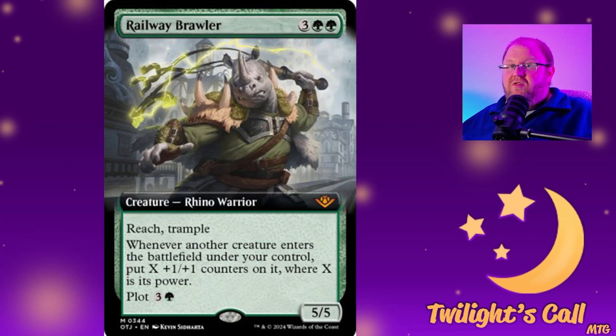Now remember when I was talking about Bristly Bill? Here's the card that goes really well with him: Railway Brawler for three green green — a 5/5 rhino warrior with reach and trample. Whenever another creature enters the battlefield under your control, put X +1/+1 counters on it where X is its power. So a 3/3 entering becomes a 6/6. This gets exacerbated by counter doublers like Doubling Season. This could get completely out of control and I expect it to draw a lot of attention in commander.